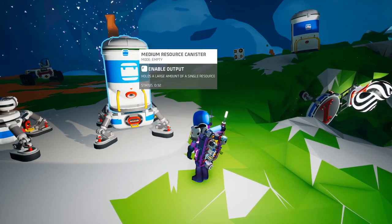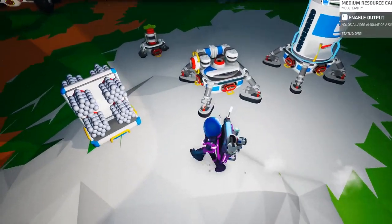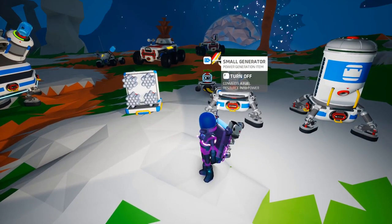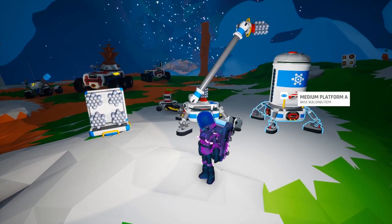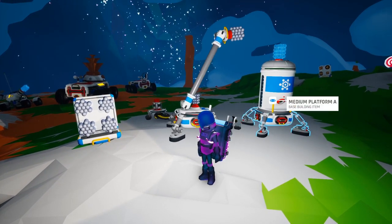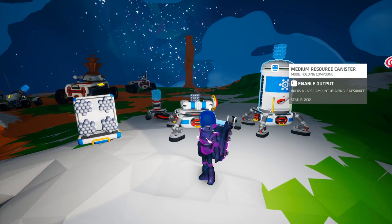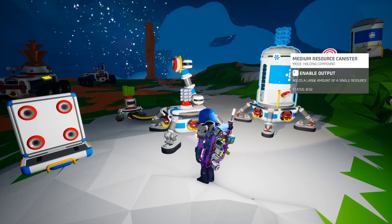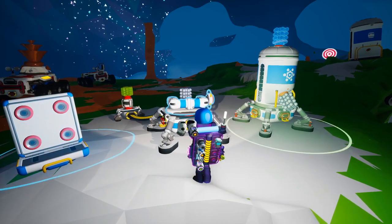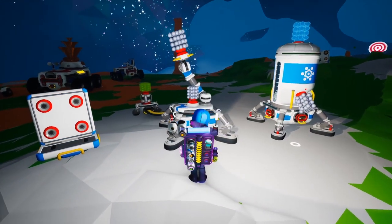Obviously this is the perfect thing to automate, so here I'm setting it up with an Auto Arm, powered as usual with a small generator for this demo. It pulls the compound from the storage and slowly fills up the reservoir. The bar on the side indicates how full it is, which in this case will take it up to 8 out of 32 storage. Let's now reverse the process so it's now extracting rather than filling. In the real world, you'll be wanting to set up more useful chains than this.